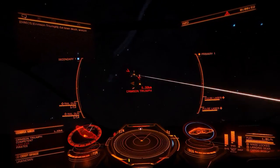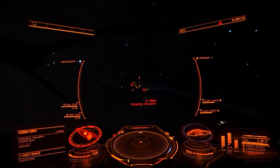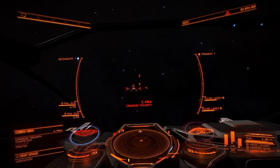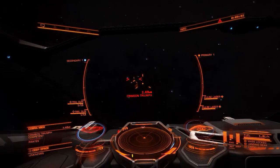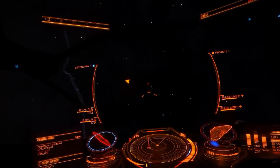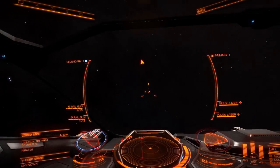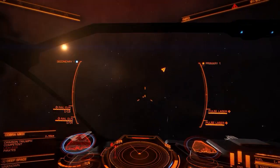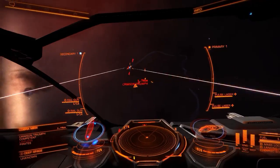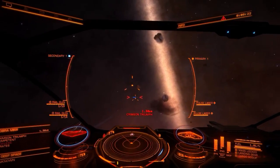Both the GTX 980 and 390X outperform the RX 480 in each of the games except Hitman by more than a few FPS. What we can see is that these graphics cards' performance relative to their Firestrike scores do actually follow the same trend: the RX 480 outperforms the 970, the 390X outperforms the RX 480, and the GTX 980 outperforms the 390X.